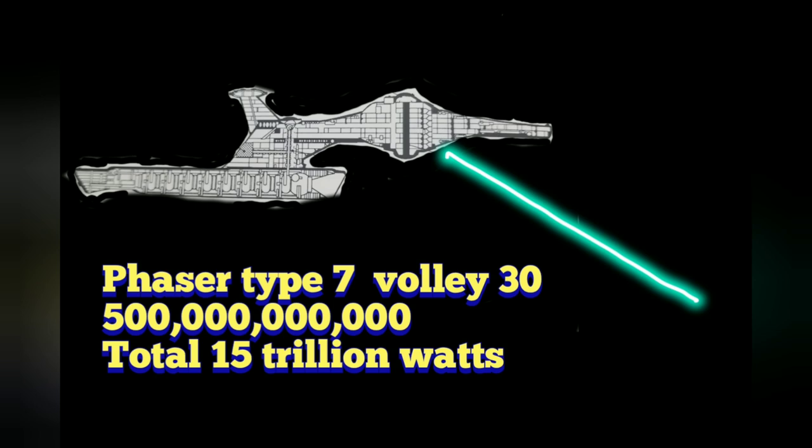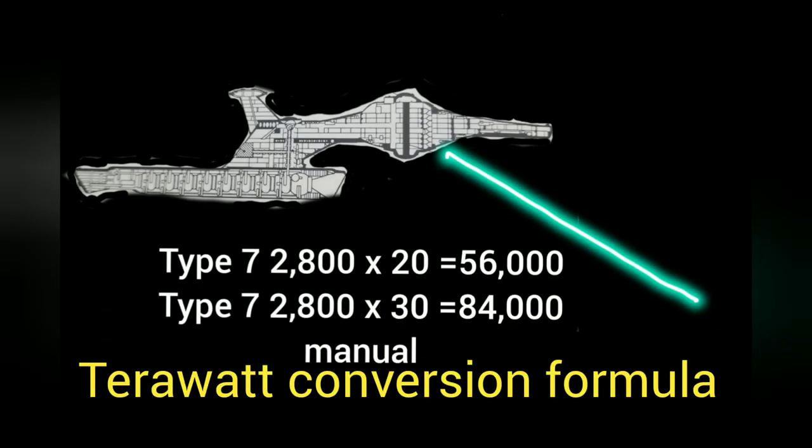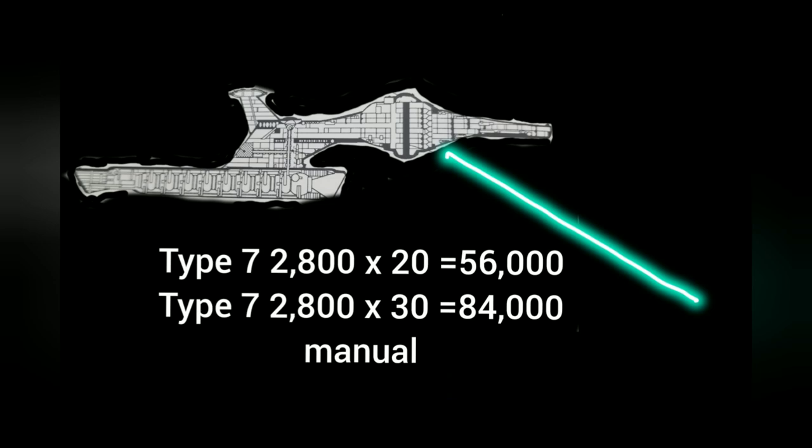Computer, please convert data table. Interface complete. Now that we've converted to the terawatt formula we use on screen, the Type 7 phaser is 2,800 terawatts and it can shoot 20 times, giving us 56,000 terawatts. If we use the manual, which says you can shoot 30 times, that would change it to 84,000 terawatts.